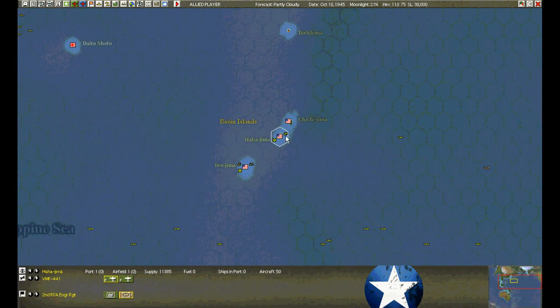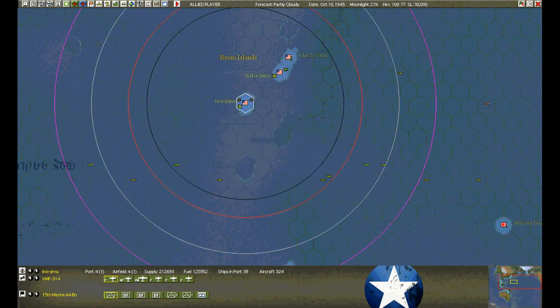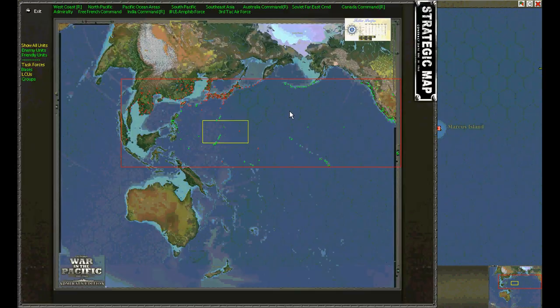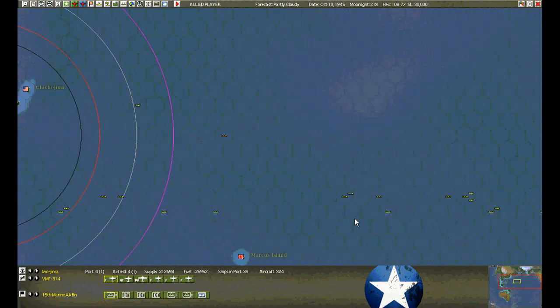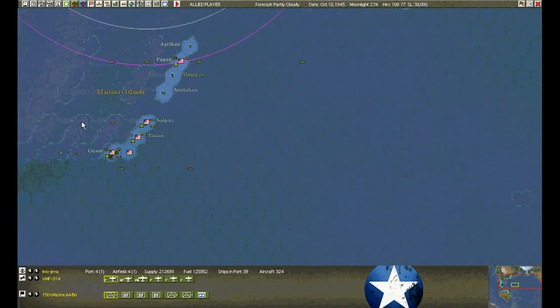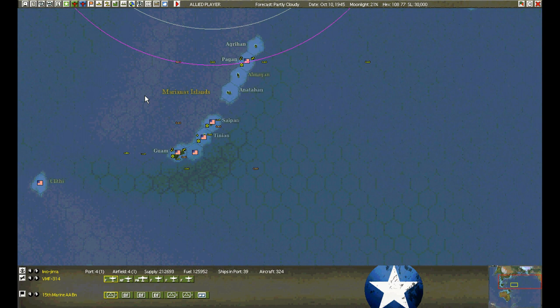I think there was an attack on Ha-ha-jima — we're doing all right there, holding up. Iwo-jima still quiet. Conway's moving out — no enemy service group detected, doesn't mean it's not out there. The other one sailed right through the convoy lanes without ever being detected.